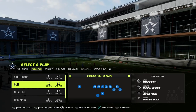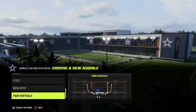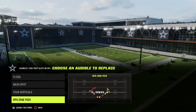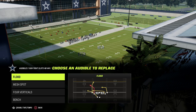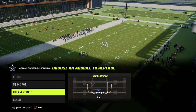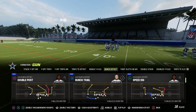My recommendation is to actually come out in the Bunch formation, and we're going to audible into the Tight Slots. I'm running the Tight Slots right now out of the Colts playbook. The e-book I'm releasing on Tight Slots is going to be out of the Bengals playbook because they do have one play that this formation doesn't. Basically, what I like to do from an audible perspective, we're going to set Flood, we're going to set Bench so that we have corner routes on both sides. We have Verticals, Mesh Spot. If you have Hot Route Master or Slot Apprentice, it makes it even easier.